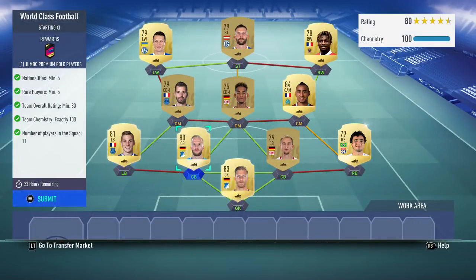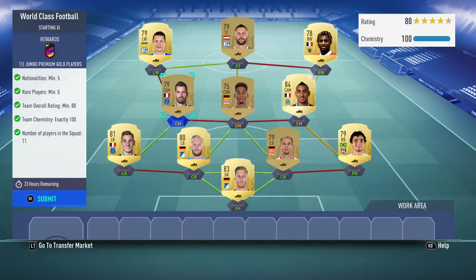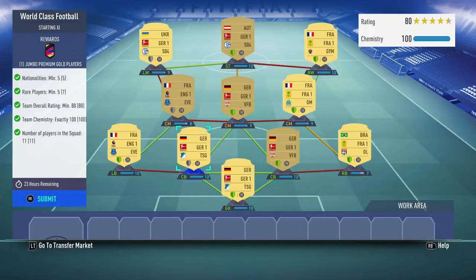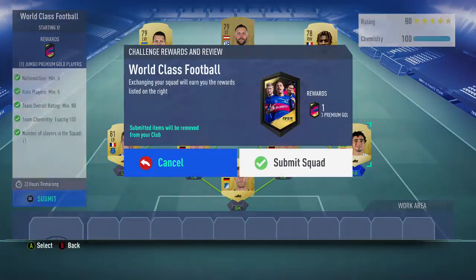I had to buy 3 players, so minus 7 from that. But then there are 3 position changes. If you do want to get more chemistry, it's pretty easy - get a right back from France who's 79-rated, or you could check if 78 works. But that's how to get more chem if it doesn't work for you, but it should anyway.